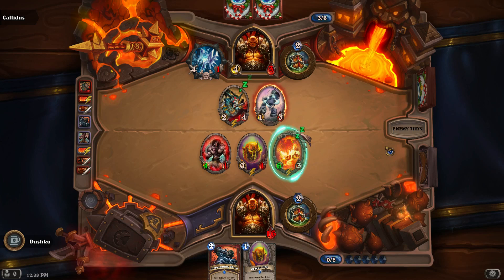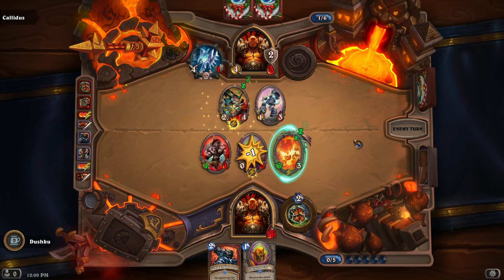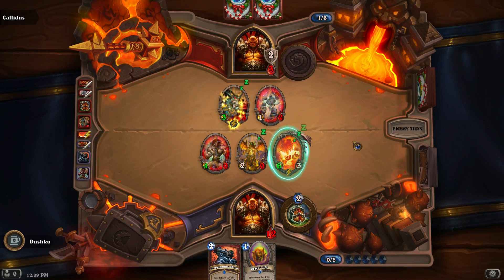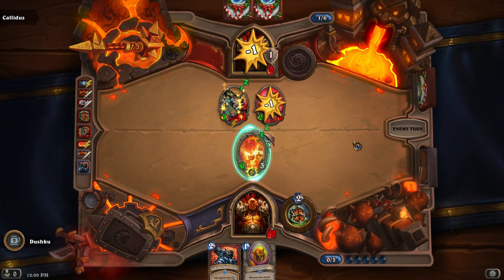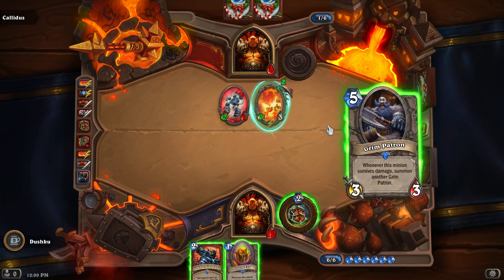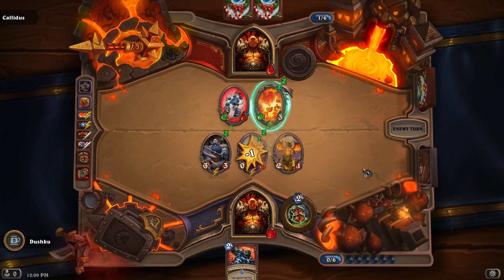He's going to swing the axe at my face — still not going to be good enough because he'll only have 5 health. Rag could just potentially kill him outright — not likely, but it's possible. He killed the Berserker — that's good, but it's bad that now his Ragnaros is going to hit us for stronger. Both of these minions produce other minions, which gives Ragnaros more targets and dilutes his likelihood of hitting us.